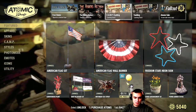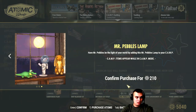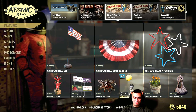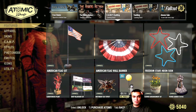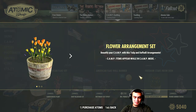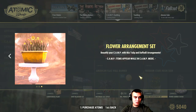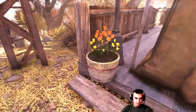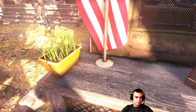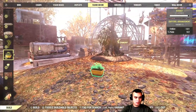Next is the Mr. Pebbles Lamp with a 20% discount at 210 atoms — I'm not going to get it. I feel like there might be a bundle at some point for these lamps that'll be way cheaper, so I'll wait. Then we have the Flower Arrangement Set: you get two options. Here's how they look — the first option and the second option. You build those in the Floor Decor section.